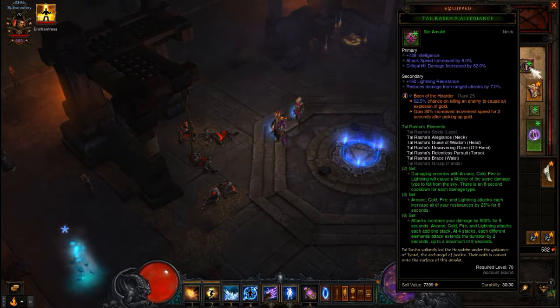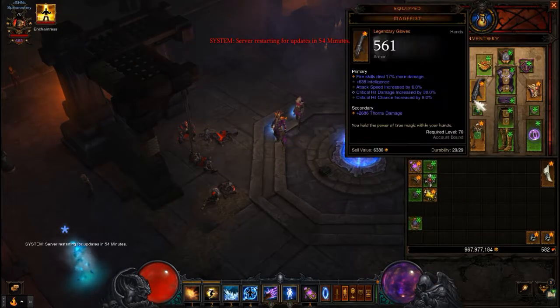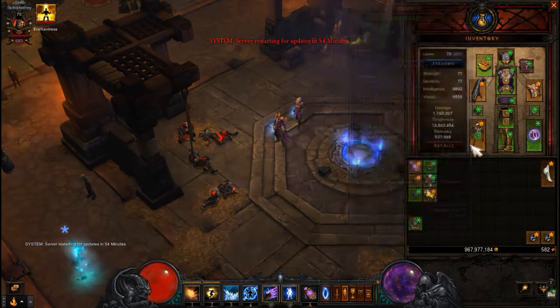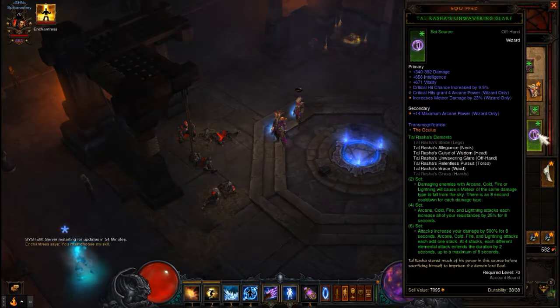For the amulet, like everything else you want intelligence, crit hit damage, and crit chance. I've got attack speed and a socket on mine. For the weapon, you want fire damage, percent damage, intelligence, vitality, and either crit or cooldown reduction — either works.